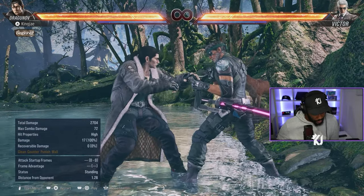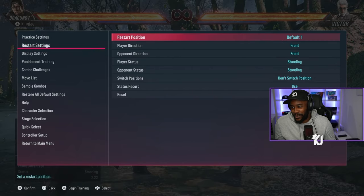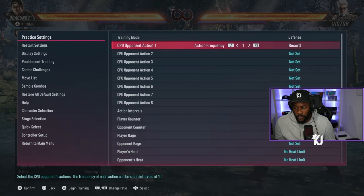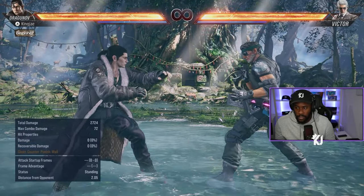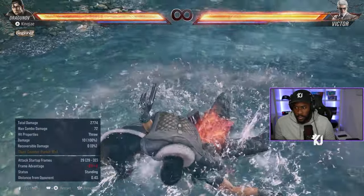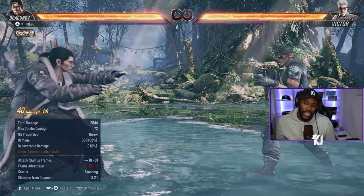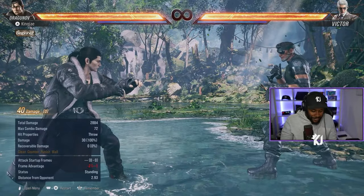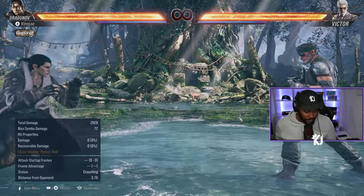He also has 4,4,2,1+2. This is a good noob strat for people at the lower rank level. You can do 4,4,2 which is a splat move, but be careful — you can be punished; it's minus 12. You can cancel it by pressing 1+2 and get the grab. In heat this grab is unbreakable, you can't break it. People at mid-level ranks might mistake it for the running 2.